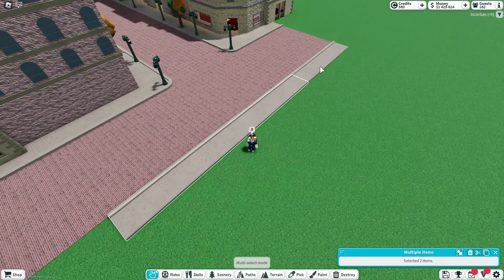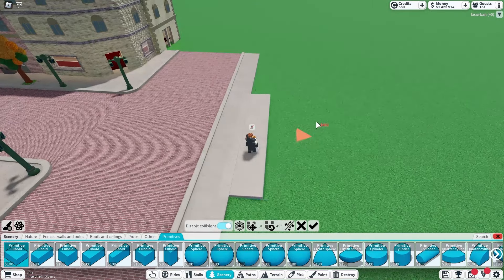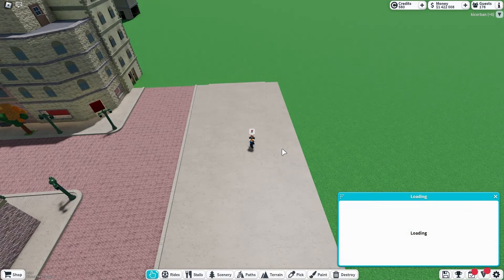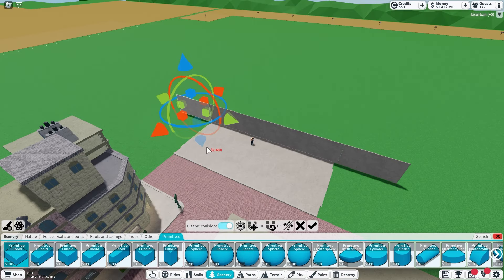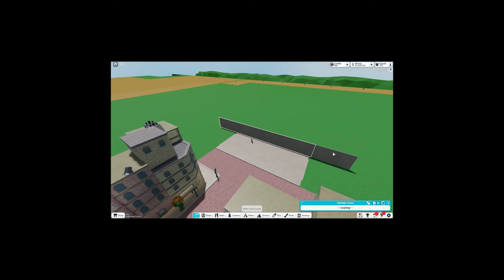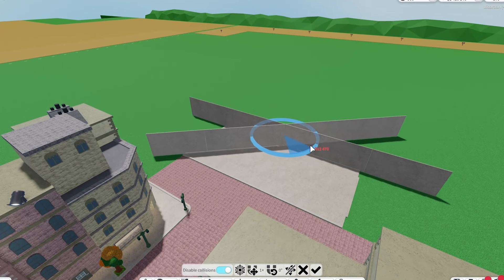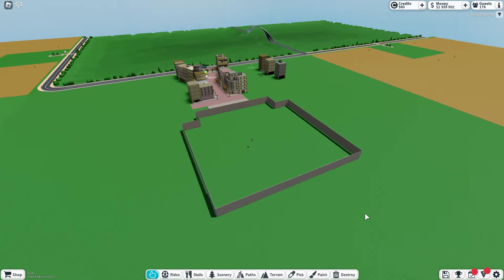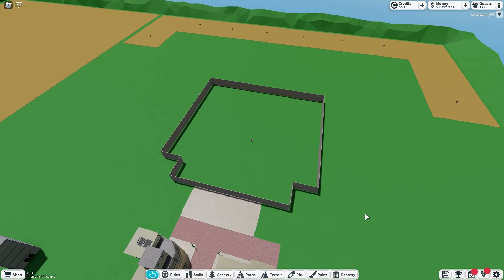The first thing we will do is extend this road. Now that we've got the path extended, I want to try and just get the outline of how big I want the building to be. Now this building is going to be absolutely massive because it's going to contain the ride, but it's also going to be the main centerpiece of the park. That is actually a lot bigger than I thought it was going to be, but we should be fine with that.